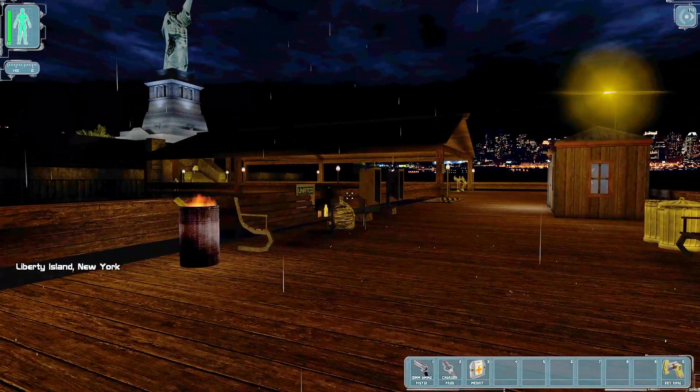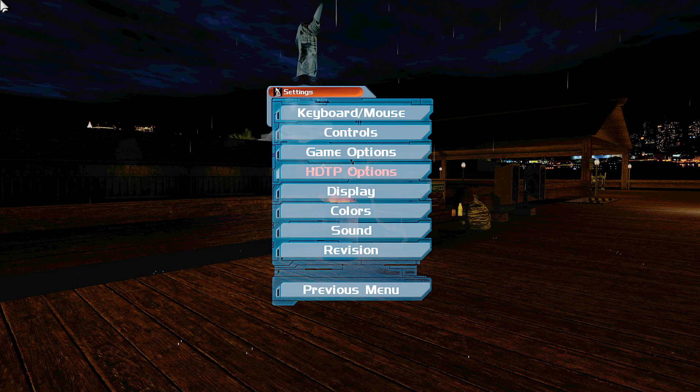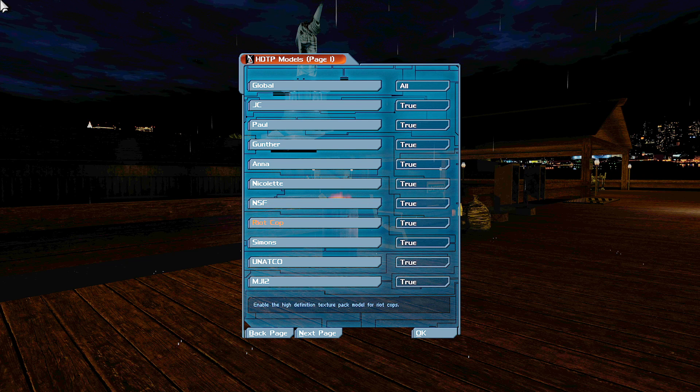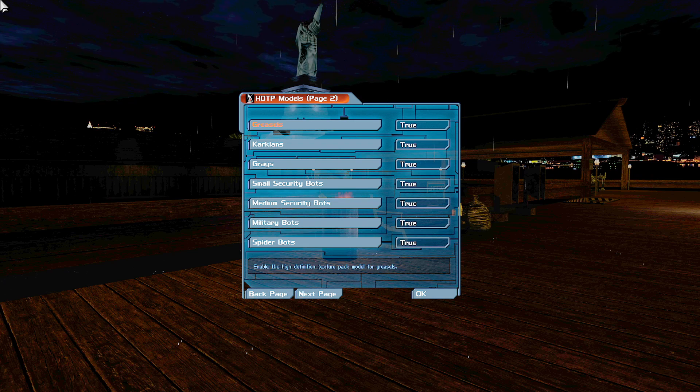Liberty Island, New York City. Let's try and see why Bob Page didn't have a new model. Maybe there's no model for Bob Page. Checking the HDTP list — only JC, Paul, Gunter, Anna Navarra, Nicolette, NSF Terrorists, Riot Cop, Simons, UNATCO, and MJ-12 have HD models. No HD model for Bob Page. Also Greasels and Karkians.